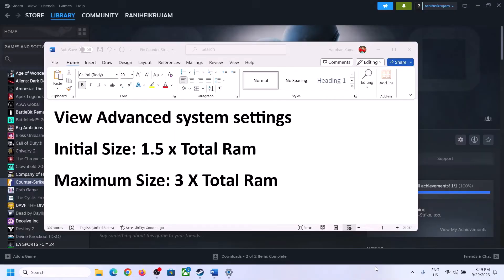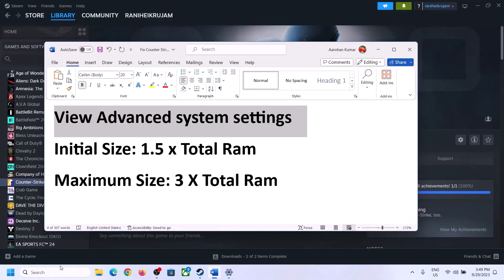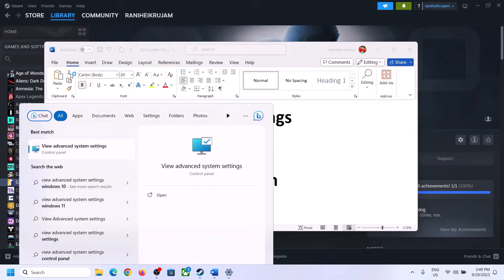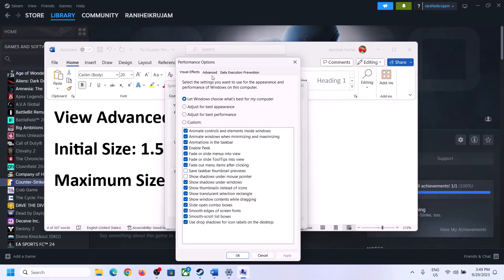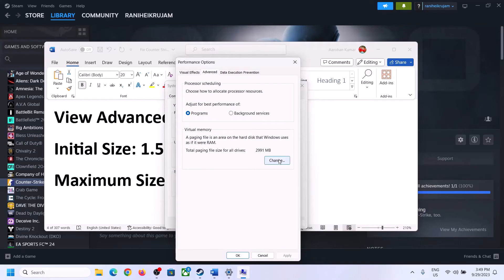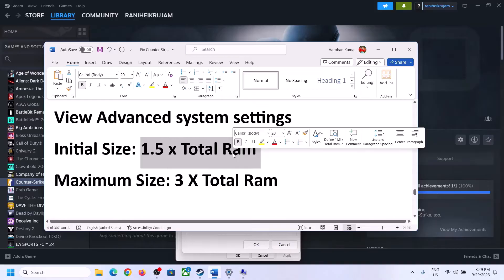The next step is to increase virtual memory. Type 'View Advanced System Settings' in the Windows search box and open it. Click the first Settings button, go to the Advanced tab, and click Change. Uncheck the box that says 'Automatically manage paging file size for all drives,' then select the drive where the game is installed.